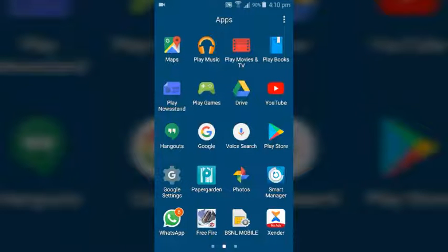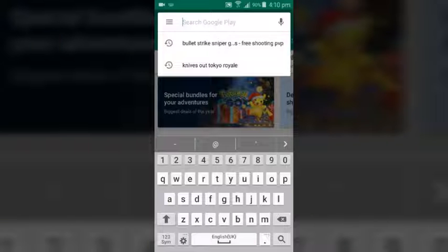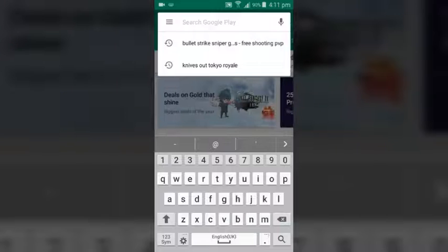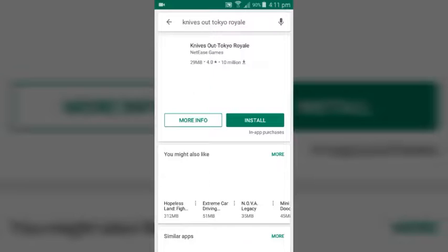I will show you a video. Go to the Play Store. We are going to have a player. Let's go to Nates Out Toy Royal Knight. Let's search. When you are going to get first...